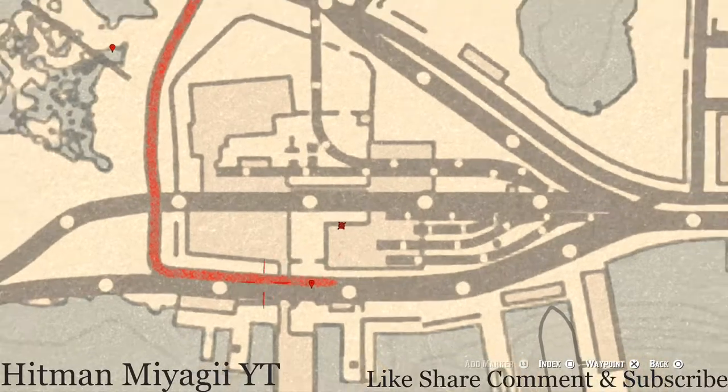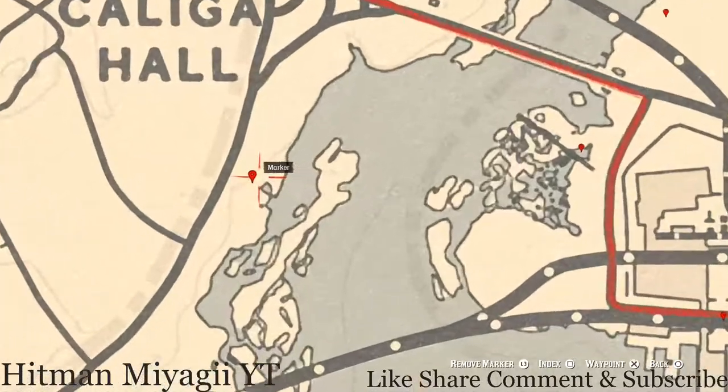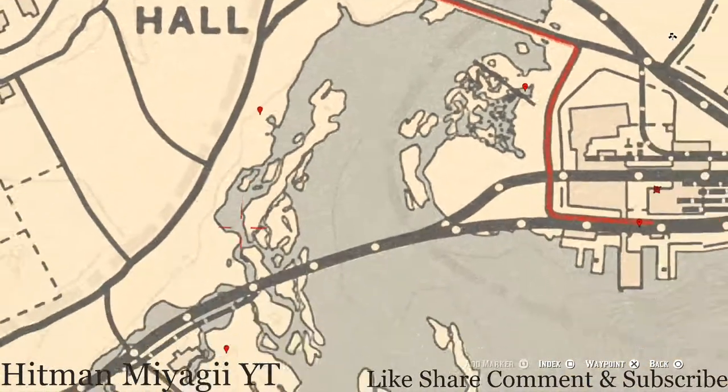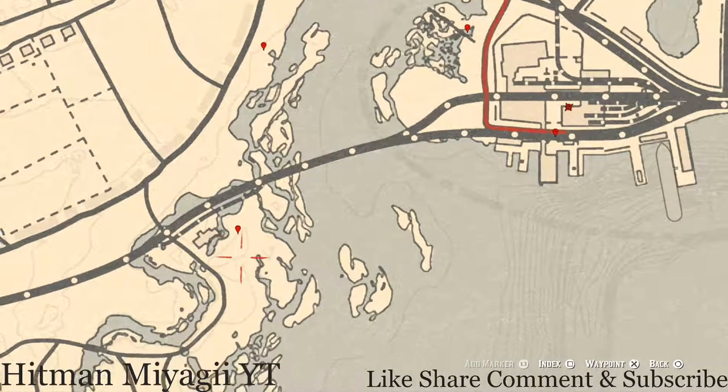Let's go to our next marker across the water. This marker is a spoonbill egg in a tree — shoot it down with a varmint rifle or a bow using a small game arrow.